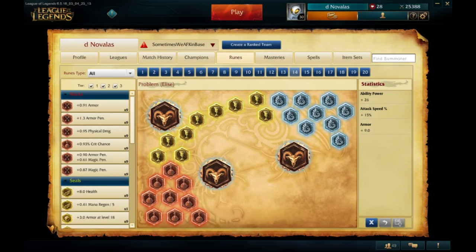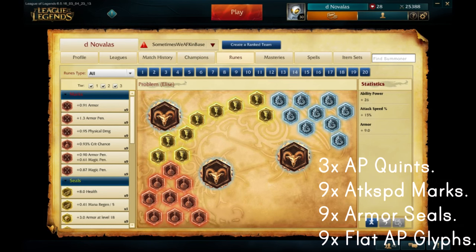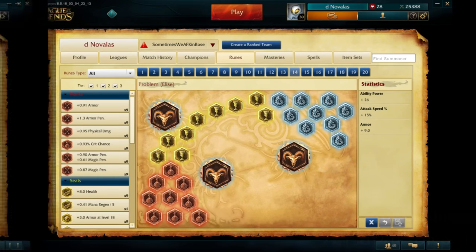Starting off, let's look at the runes that I use for Diana Jungle. I have two rune pages that both work very well. One is an early mid-game focused rune page, whereas the other one is a little bit more late game focused. This is my early mid-game page for Diana: I run 3 AP quints, 9x marks of attack speed, 9x armor seals, and 9x glyphs of flat AP.